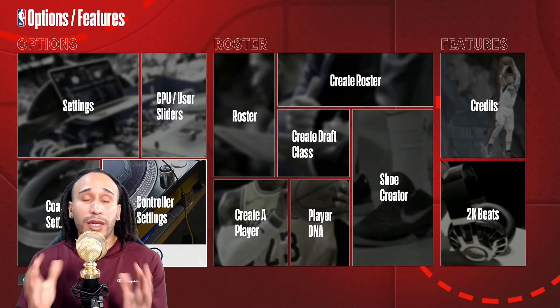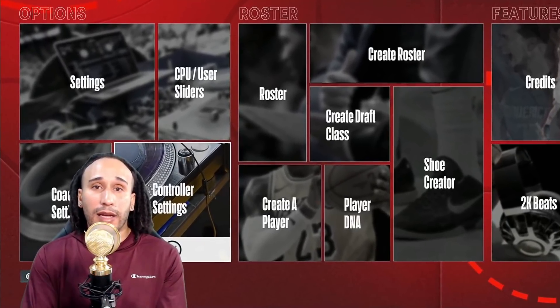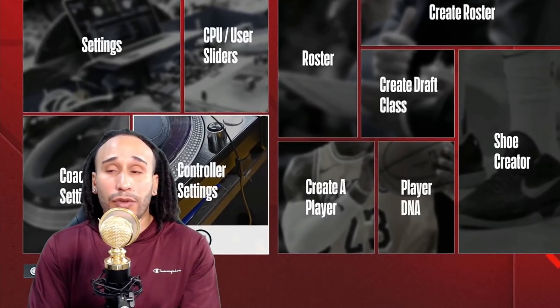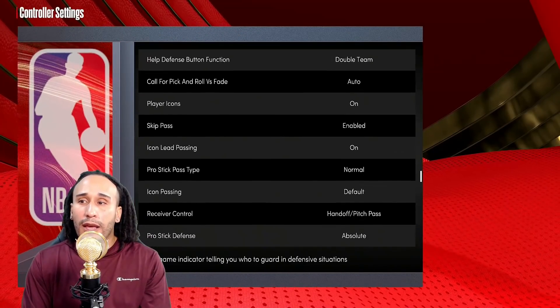Now let's get right into it. We're talking about the best ways to help you guys regain control of your player so that when your opponent triggers an animation, you're not getting tied into it. The first place we want to go is controller settings — we'll also talk about some badges that can help you regain control, but the first stop is controller settings.